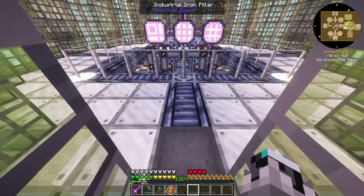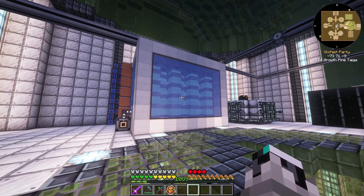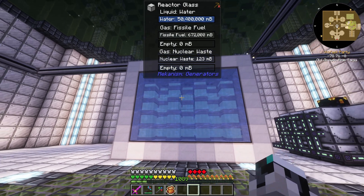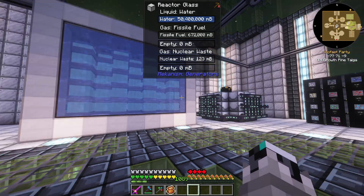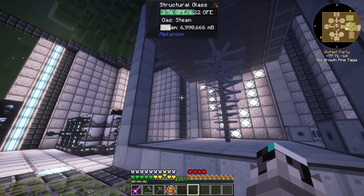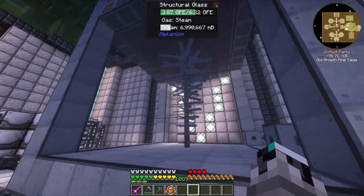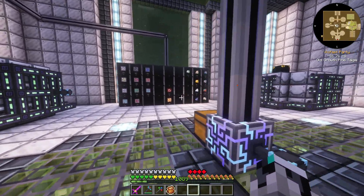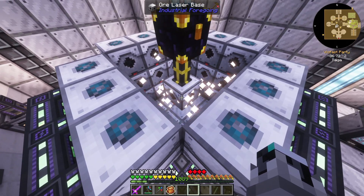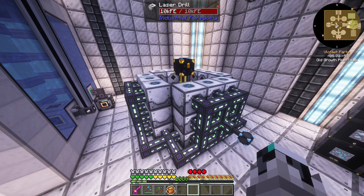Last but not least, we have this room. I was actually going to improve this reactor — either make it bigger or build the fusion reactor — but I decided not to, because we were so close to the end of the pack that I didn't really feel the need to. At the moment we were even gaining power somehow, which is pretty nice. I also kind of loved making these laser drills — they look pretty cool while working, and this actually gave me a few ideas for other things.